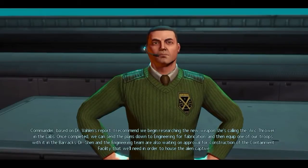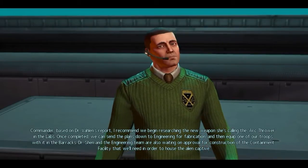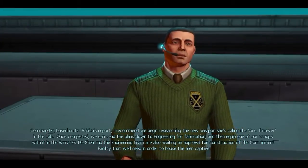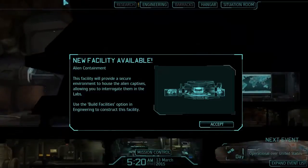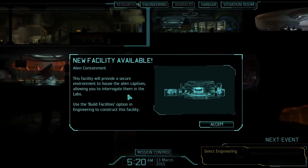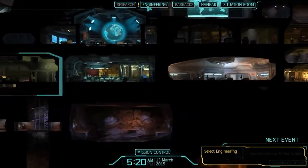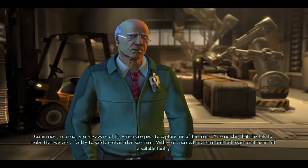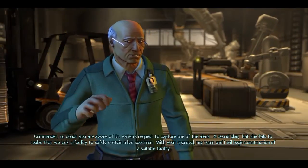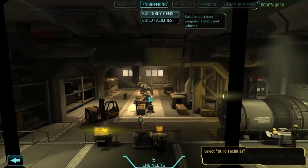Commander, based on Dr. Valen's report, I recommend we begin researching the new weapon she's calling the Arc Thrower in the labs. Once completed, we can send the plans down to engineering for fabrication, and then equip one of our troops with it in the barracks. Dr. Shen and the engineering team are also waiting on approval for construction of the containment facility that we'll need in order to house the alien captive. All right, let's do these things. Commander to engineering. So the alien containment: this facility provides a secure environment to house the alien captives, allowing you to interrogate them. Let's do that. So we've got a drop shaft — I've been asked to go to engineering. Let's do that first. 'Commander, no doubt you are aware of Dr. Valen's request to capture one of the aliens.' 'But she fails to realize that we lack a facility to safely contain a live specimen. With your approval, my team and I will begin construction of a suitable facility.' Why are you not already on it? Build facilities.